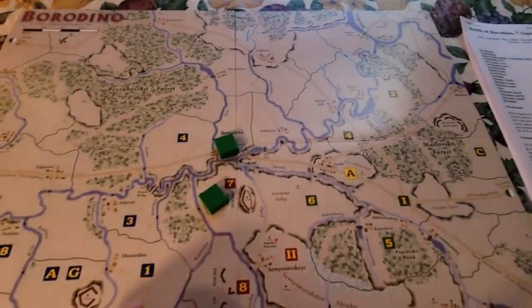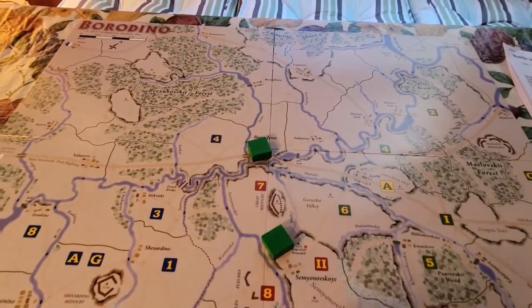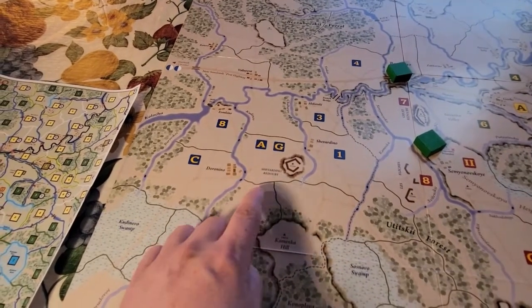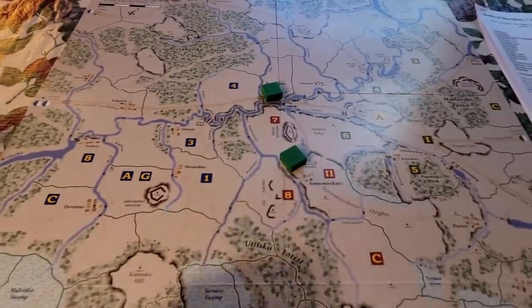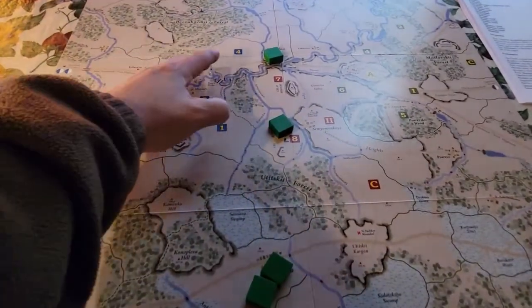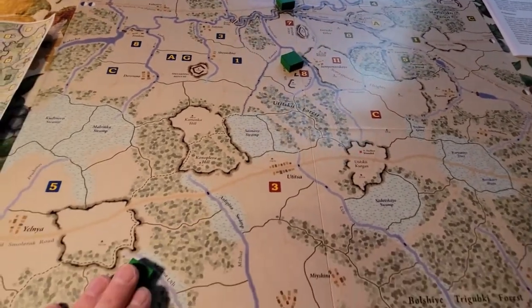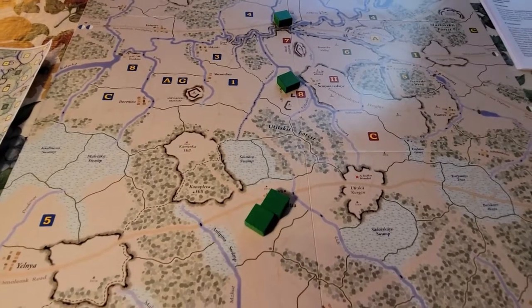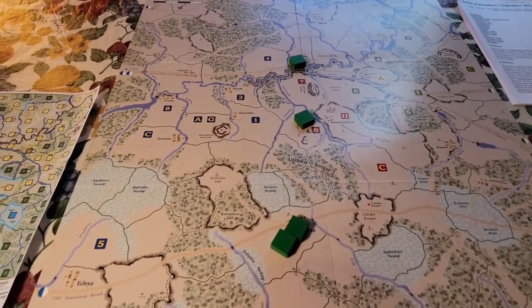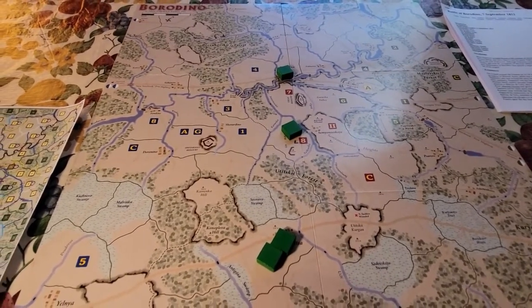We've got Borodino right here. We've got the defensive positions: the Great Redoubt, La Fleche, and the Shevardino Redoubt. Apparently Napoleon's initial plan was to advance in the north and take Borodino, the Great Redoubt, and La Fleche, and also advance in the south. It was more of a frontal approach — one of his generals wanted to do a big flanking maneuver, but he overruled that.